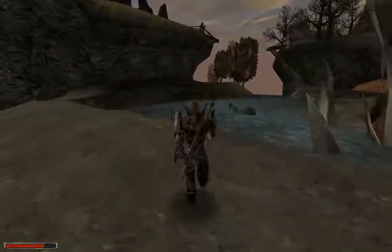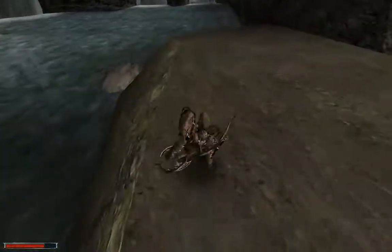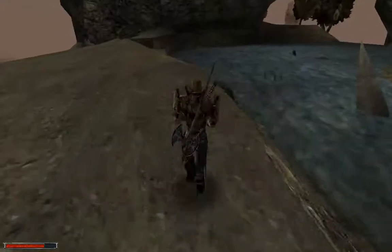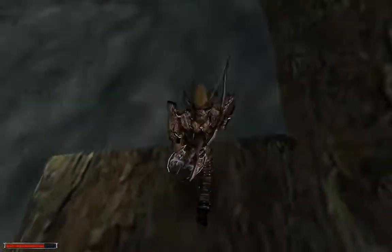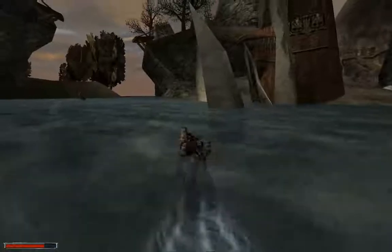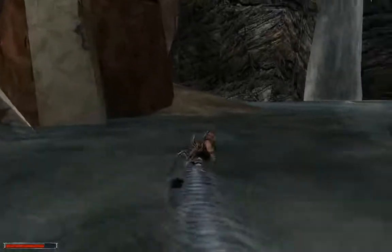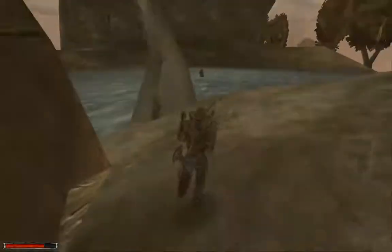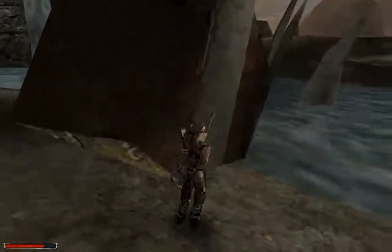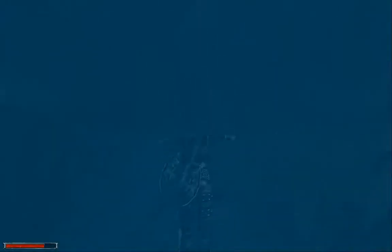There should be a lurker here somewhere — maybe it's down there, or maybe it's in the second game. The lurker's not here in this game. I keep talking about the second game — I'm probably gonna have to play it too, otherwise you guys are gonna complain about it. I think it's longer than the first game. Where's the entrance to dive? I should probably save before I dive, because diving is really awkward.